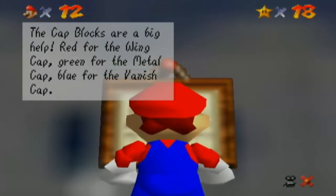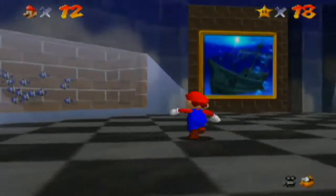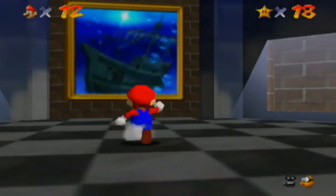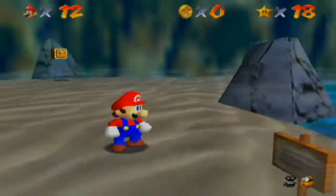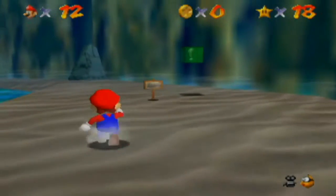We already know about switches. There is one stage in here we cannot do without the green switch — but it's possible to do without. I'm just going to pretend I'm not an expert at this game. Plunder in the Sunken Ship — Jolly Roger Bay. More of this song. Let's go ahead and do it.